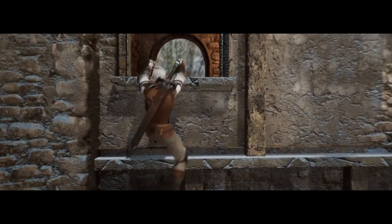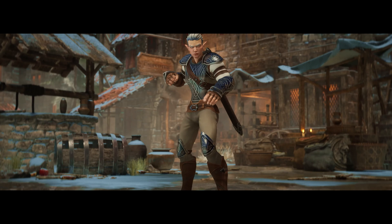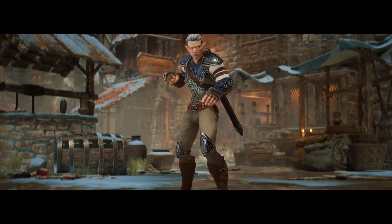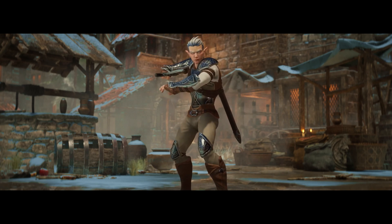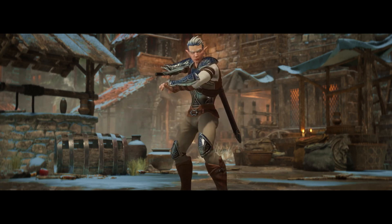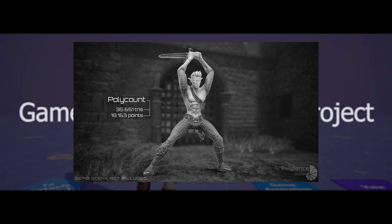The character comes with 20 in-place animations: 2 attack, 2 idle, 8 jump, 2 run, 2 walk, 2 sword equip and unequip, and 2 dead — all in-place, not root motion. In total you're getting two different characters and 19 separate meshes, with four materials and material instances, 21 textures, all at 4K resolution. The poly count is 35,651 tris and 18,163 points, and the wireframe on the marketplace page looks very good.